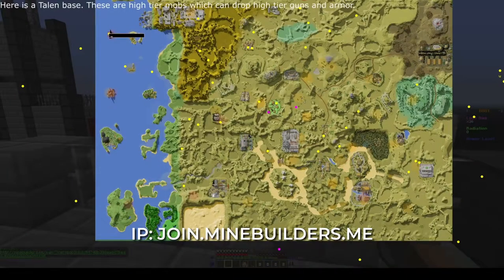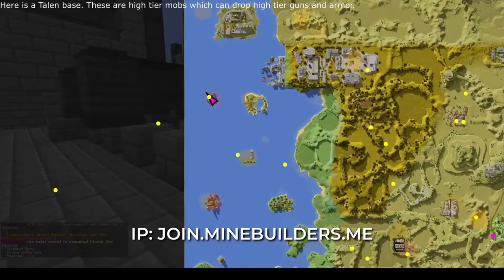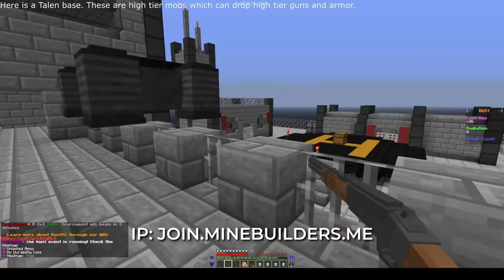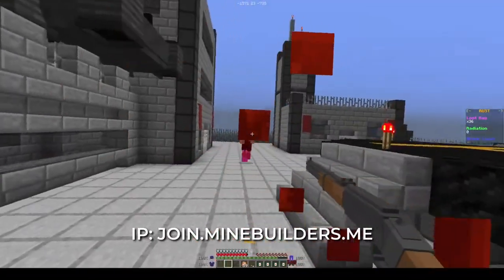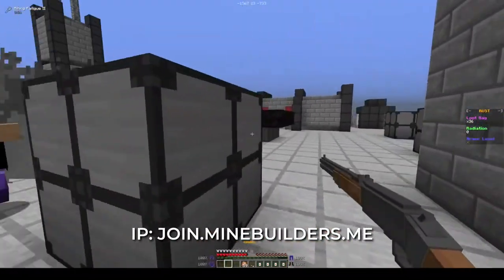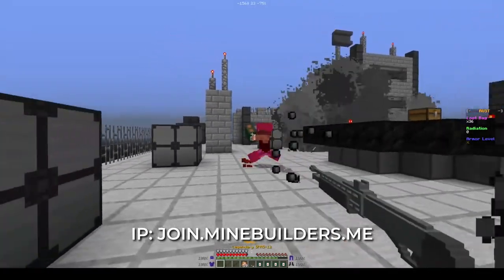Here is a Talan base. These are high-tier mobs which can drop high-tier guns and armor. However, this area is highly contested and may be difficult to farm. These mobs are much smarter than bandits and can swap to melee whenever. They can also heal themselves.